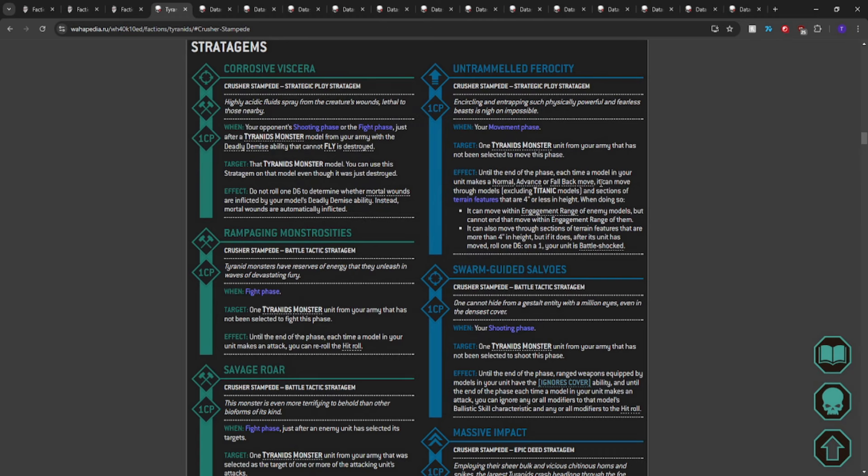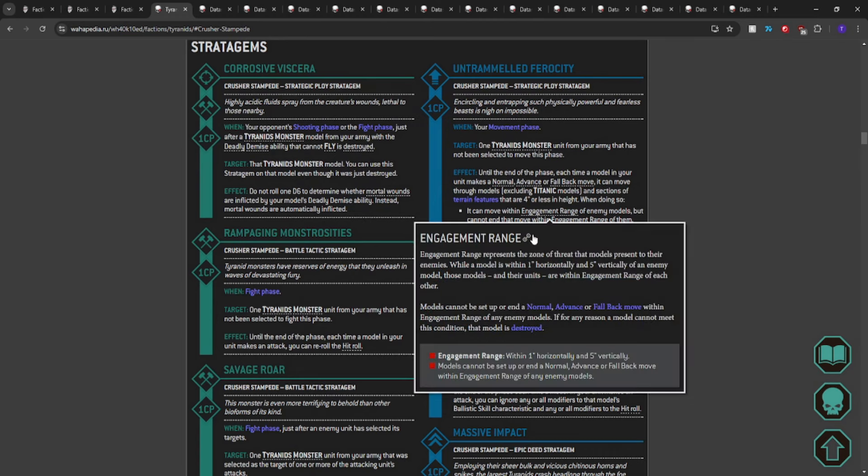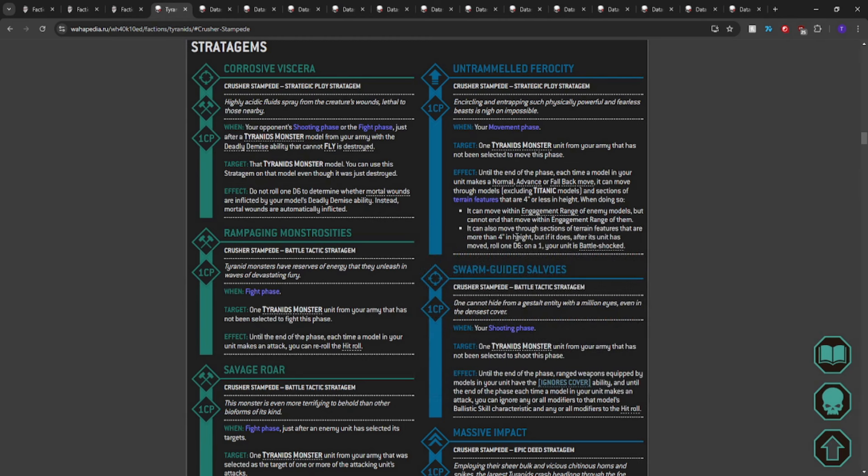Untrammeled Ferocity lets you move through walls — if you roll a one on a D6 when moving through a wall higher than four inches, your unit becomes battle-shocked, but who cares? This gives us the movement solution we are looking for on a lot of our monsters.